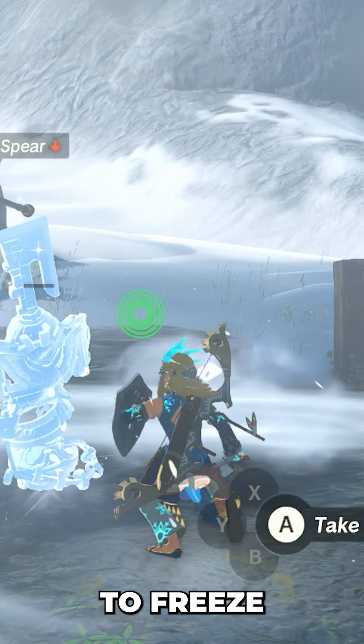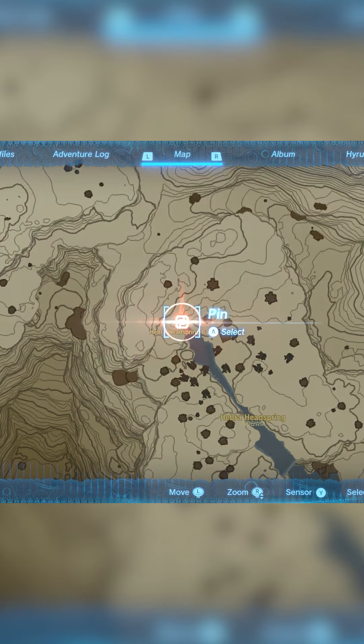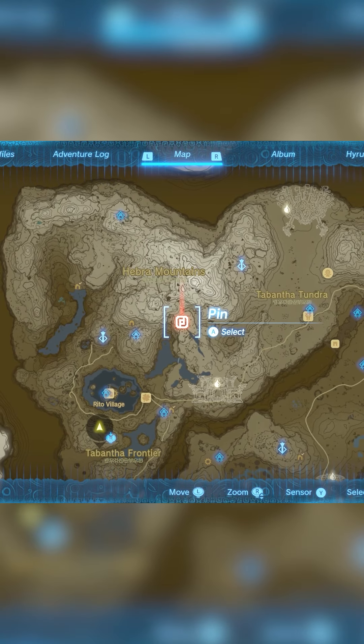The frostbite gear grants you the ability to freeze enemies in low temperature environments. The frostbite trousers are in Hebra Head Spring Cave, located south of Hebra Mountains.